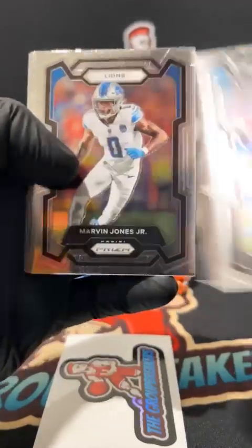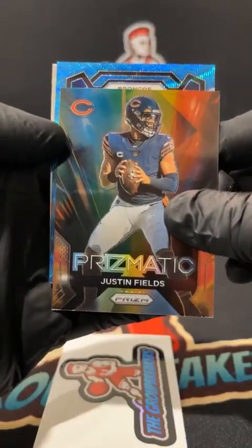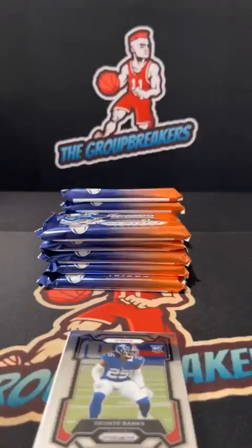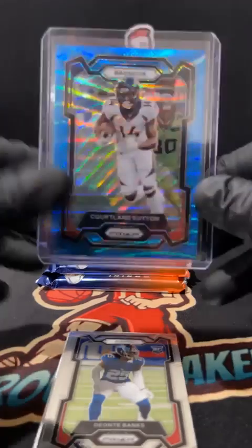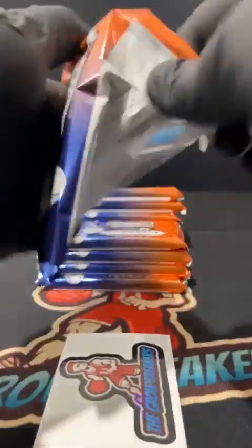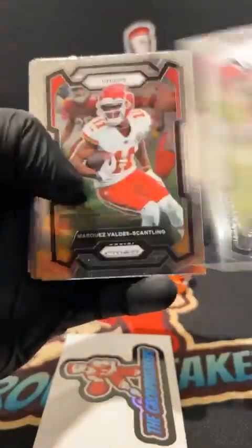Base cards: Logan Wilson, Singleton, Chark, Khalil, Sauce, Tarik. First insert — Justin Fields for the Bears, and a blue wave numbered to 199 for the Broncos: Courtland Sutton, 171 of 199. That FC West card goes out to Jeff. Teate Banks for the Giants and Wicks for the Packers.